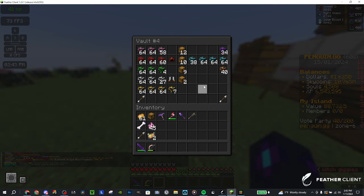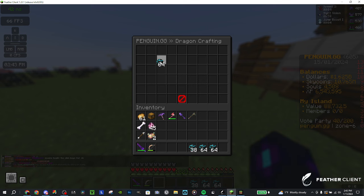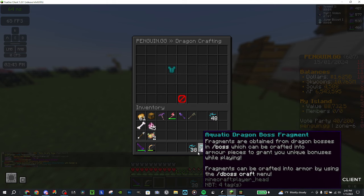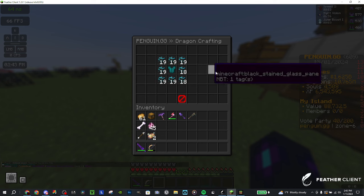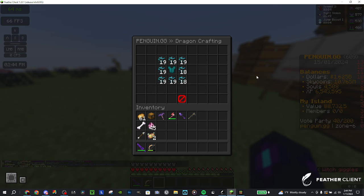We'll look at crafting now. We're going to do slash deboss craft. It's 10 fragments per slot. We get aquatic dragon armor level 1. To upgrade to level 2, place the level 1 piece in the middle and it's 20 per slot going around it. It gets slightly more expensive each time.